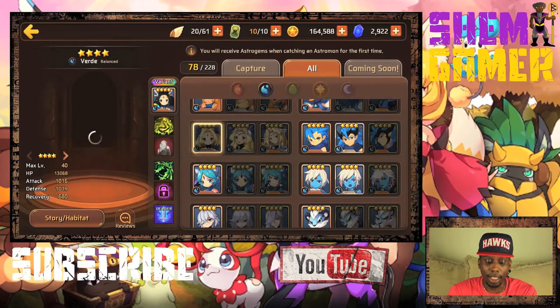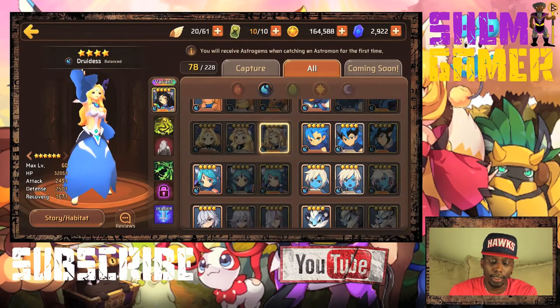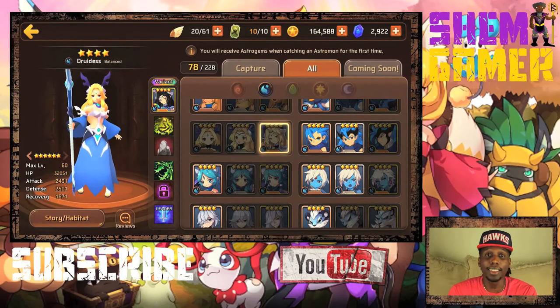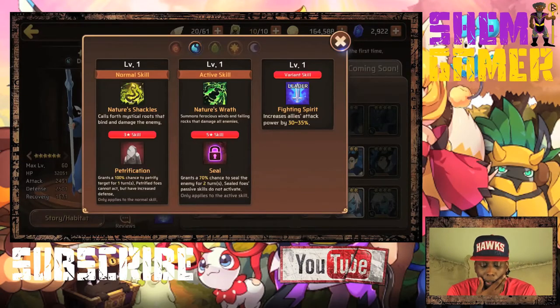I don't think I would ever evo 3 that one. Let's look at the water bird — her name is Joy. She's balanced, but her HP is over 30,000, so so far so good. I like this: HP 32,000. Her attack is a little under at around 2,500. The fire one is really looking bad by comparison. Defense is around 2,500, recovery is way low at 1,600, but nobody cares about recovery.